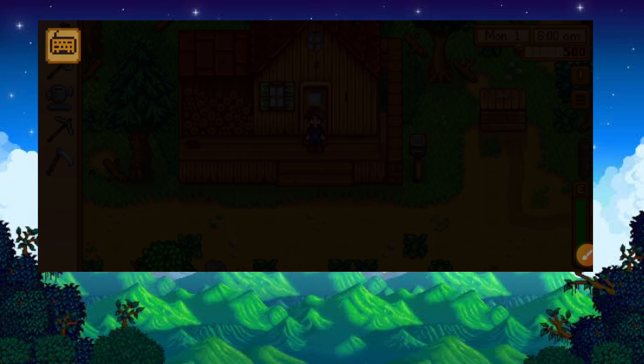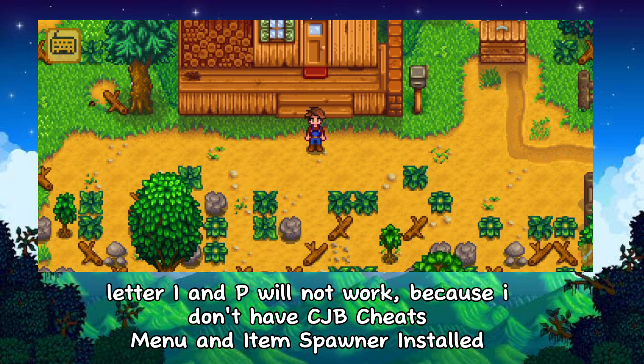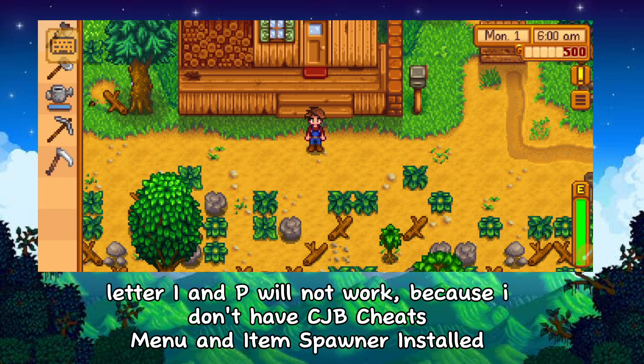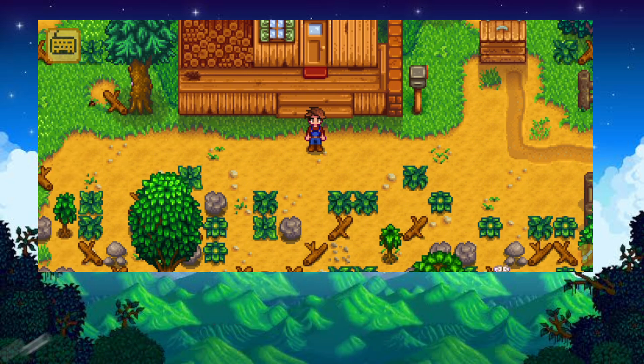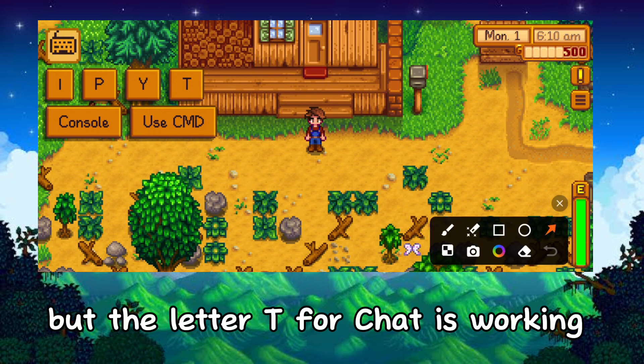Now let's try it. Letter I and P will not work because I don't have CGB cheats menu and item spawner installed. Also, letter Y for remote is not working, but the letter T for chat is working.